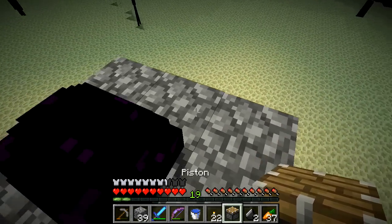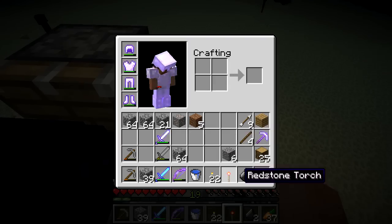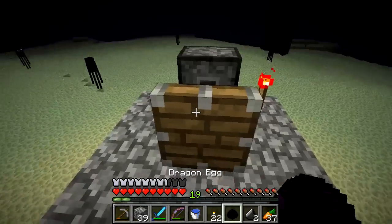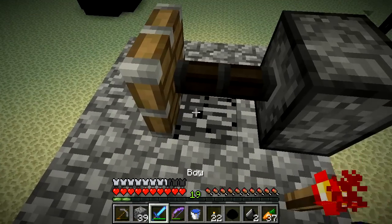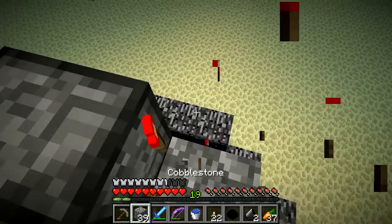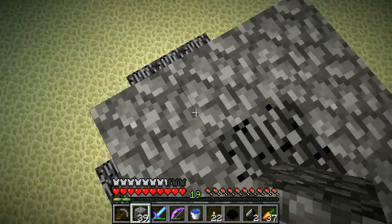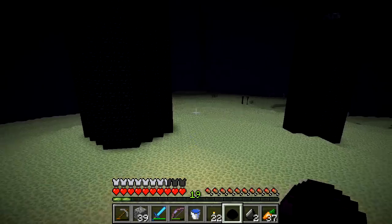Now we can take the piston and I think putting it right here will work, then place the redstone torch — there it is! We picked it up. It almost fell into the portal — I don't know what would happen if it fell in, but I'd rather avoid that if possible. We'll pick up the piston again. We got it! Dragon egg — all right!